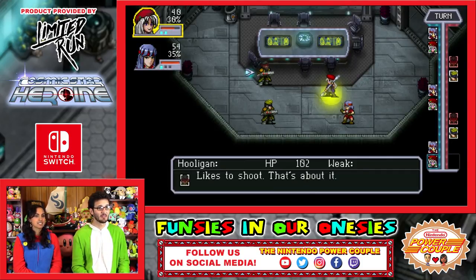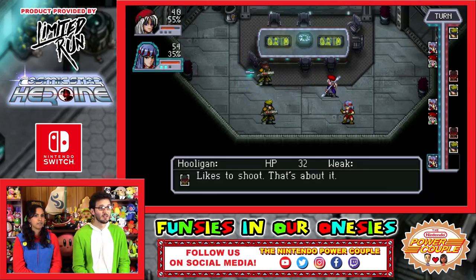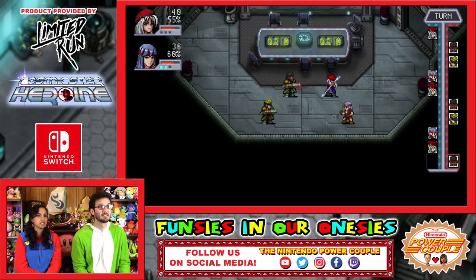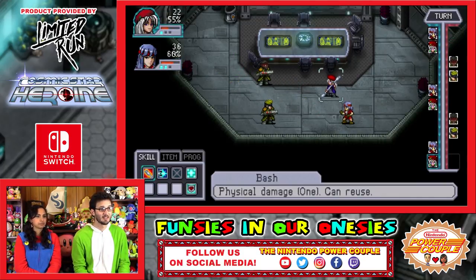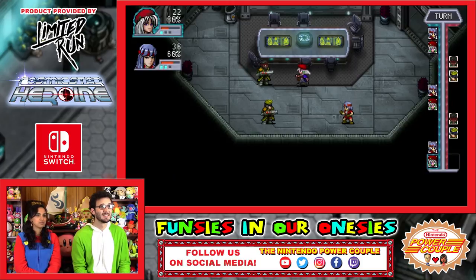Let's try water damage. It actually just tells you the HP left on them, so you can choose who to defeat first. I'm going to knock out Hooligan. Knock him out, take him out.